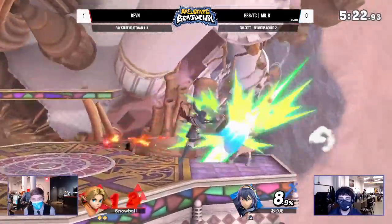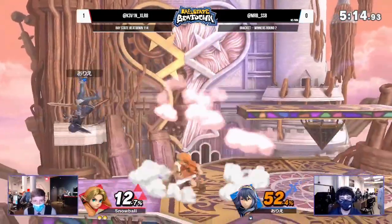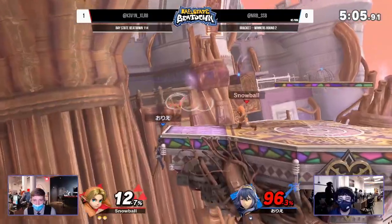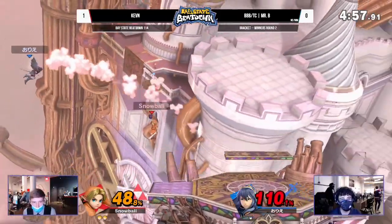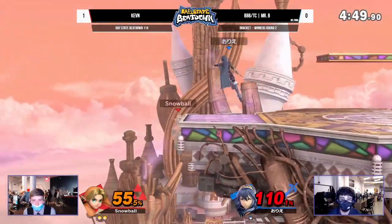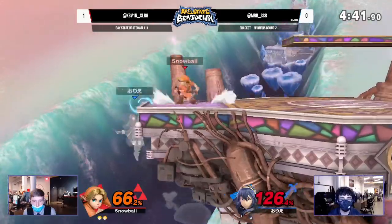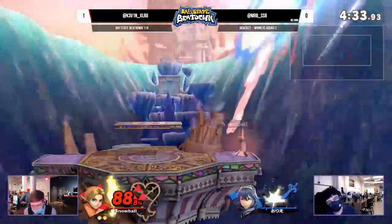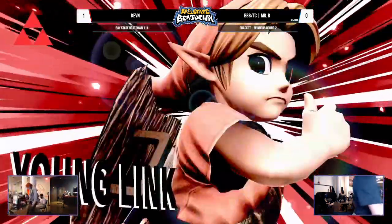We need to see if it's too little too late or if Mr. B can get something going. Mr. B already at 70, make that 80, make that 96 after the fire arrow and the neutral air. Kevin's ledge trapping has been completely on point. Mr. B finally calling out some jumps and spot dodges but the dash tech sends him off stage again. The down tilts clinking but the fire arrow combos into the neutral air. Mr. B tries an up tilt and then side-B on shield — extremely unsafe — and Kevin takes it with an up smash out of shield. Very very good stuff.